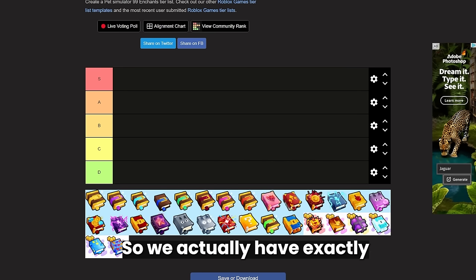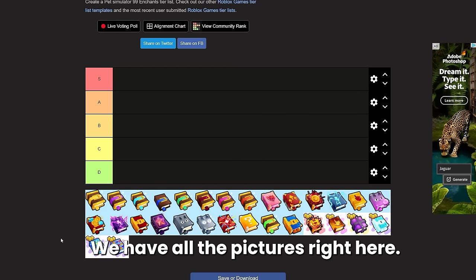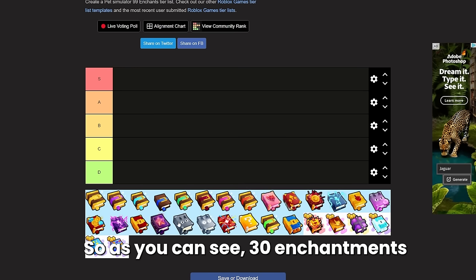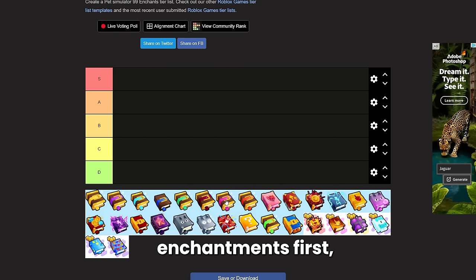We actually have exactly 30 enchantments to cover in this video. I have all the pictures right here and I have added in the newest enchants from the last update. So 30 enchantments in total — we're going to go over the core enchantments first.